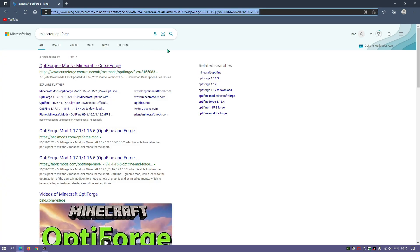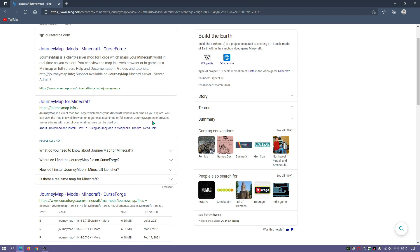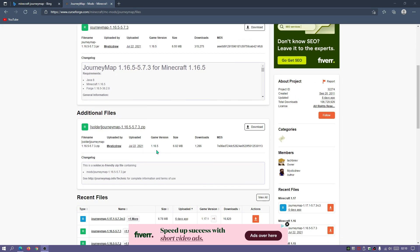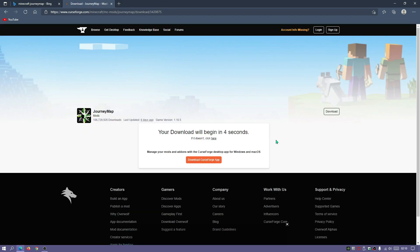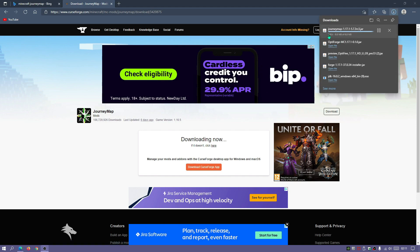The next file is a Forge mod — the JourneyMap mod. In your search bar type in Minecraft JourneyMap and look for the curseforge.com link. Scroll down to recent files and you'll see JourneyMap for version 1.17.1. Click on the file and then click the download button to start the download. The JourneyMap download for version 1.17.1 has finished.